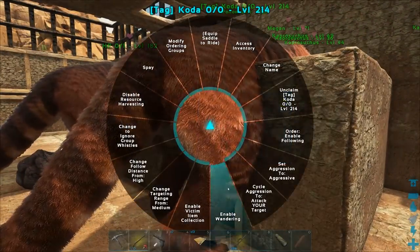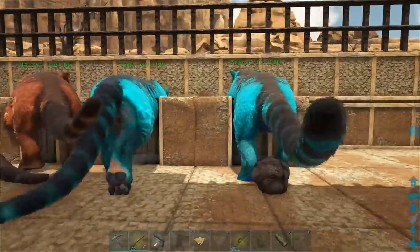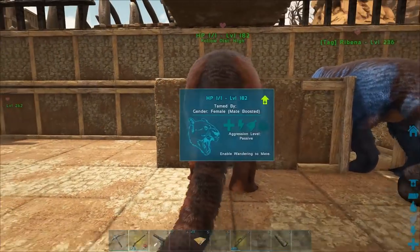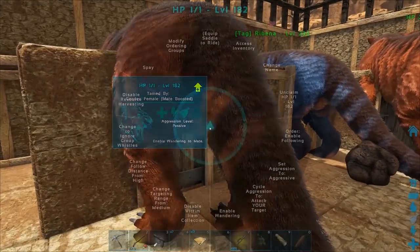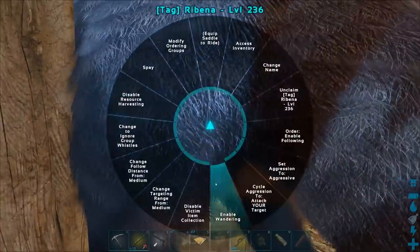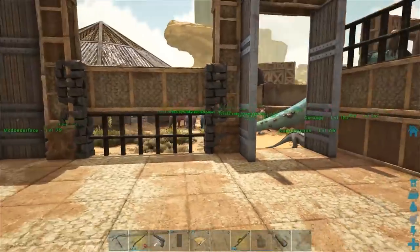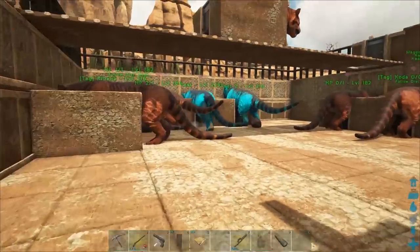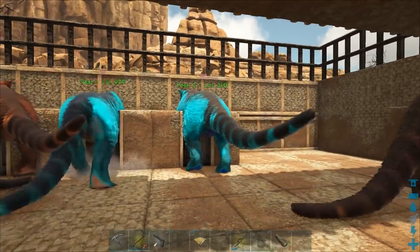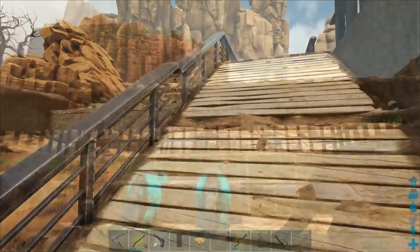So you pretty much have to pray to RNGesus and hope for the best. What we're going to do is demonstrate this — we'll make sure all of our dinos are on wandering. We're going to let them do their thing, and hopefully we'll be able to demonstrate how a male with no mutations can mutate the stats and colors of two dinos that have full mutations on them.